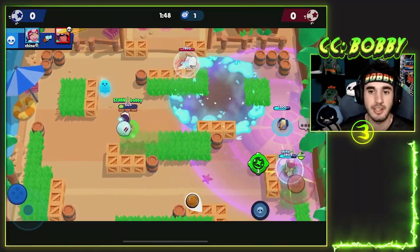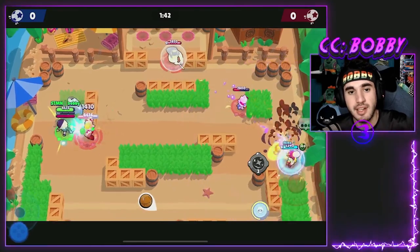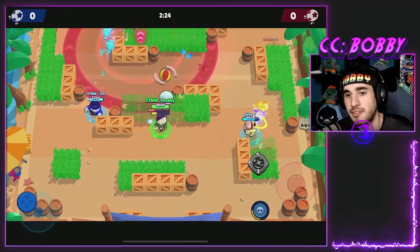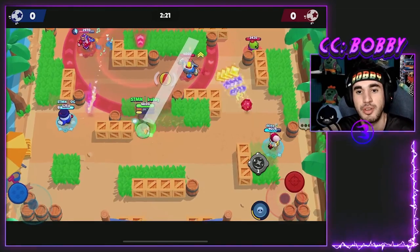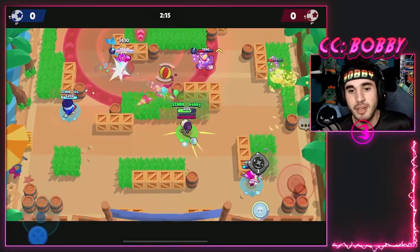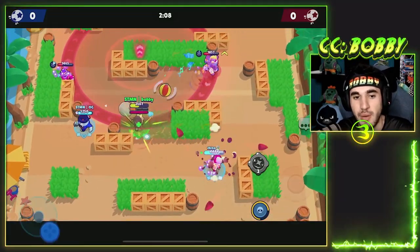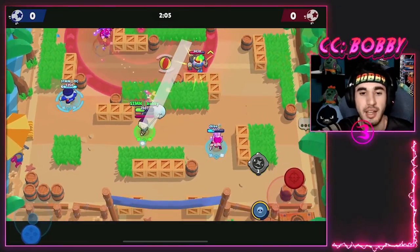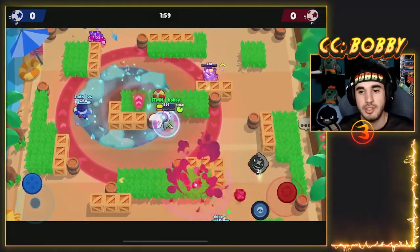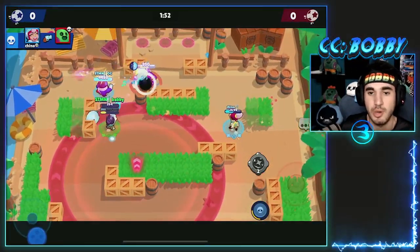Gus has a shield that is ridiculously broken — it makes any mid-range brawler insane. Give it to a Janet, Anita, Surge, Max, or Stew and they become basically unkillable. Since mid-range brawlers have some form of range, you can tank 3,000 worth of damage to your shield and be at full HP right in front of someone. You can always give the shield to yourself and have almost 8,000 HP whenever you want, so it's definitely not bad.